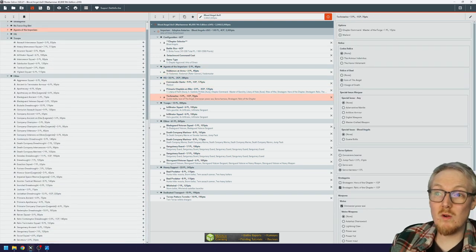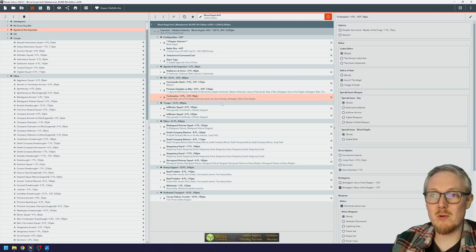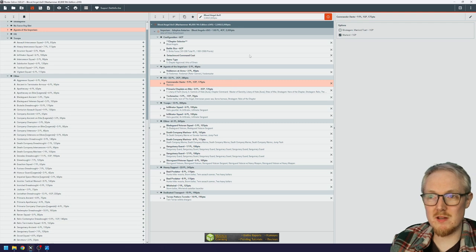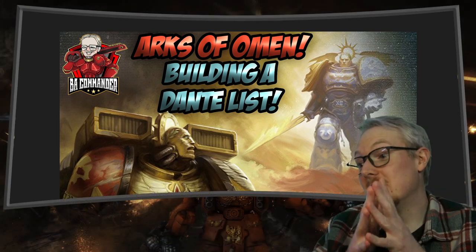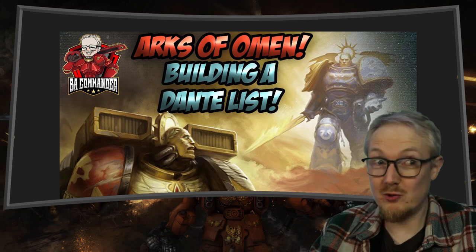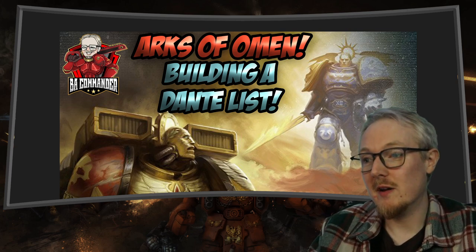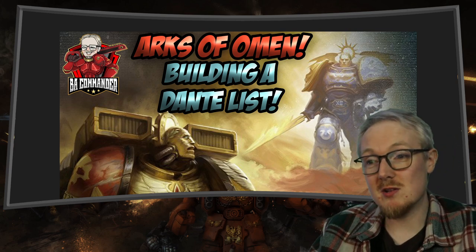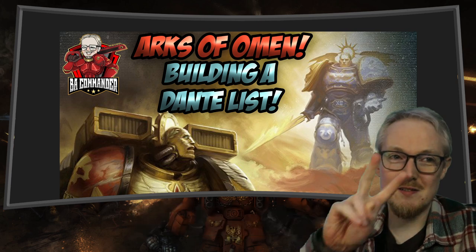This is probably the list I'm going to run on the channel. It's right at the end of ninth edition so I don't know how much more time we have to experiment, but I wanted to run a Dante list. My next tournament will be 10th edition and I'm looking forward to running Dante there too. I hope that was an informative look at building a list in BattleScribe. Thank you so much for watching through ninth edition — this channel started just a few weeks after ninth edition launched and we're now going into 10th with around 12,500 subscribers. I really appreciate all your support. Subscribe for new Blood Angels content every week. I've been John, the Blood Angels Commander — by the blood are we made strong, peace.